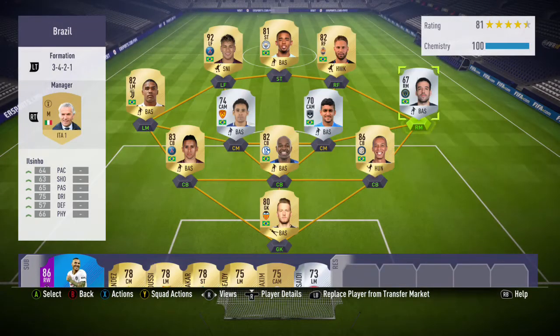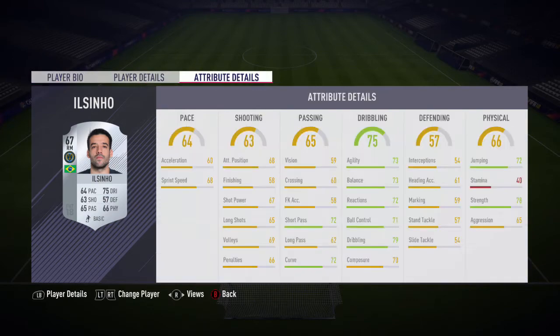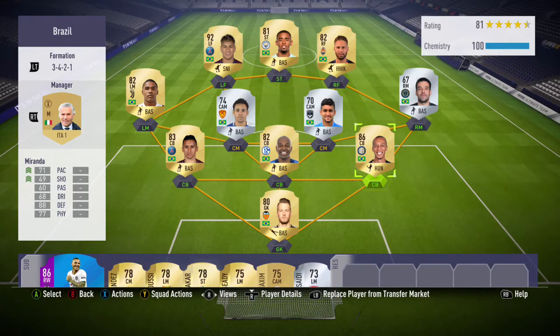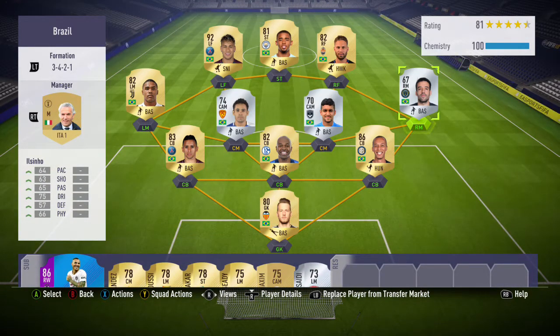Moving over to the first midfielder, we have Ilsenio in the right mid position. I'm going to be honest — this guy was honestly terrible, especially because of his stamina. I think it's only 40. So basically around the 40th to 50th minute, I usually have to sub this guy off for SBC Charisma, and that SBC Charisma review will be coming very soon. Ilsenio is basically unusable, and even when he has the ball with full fitness, he just doesn't seem to really do much for the team.